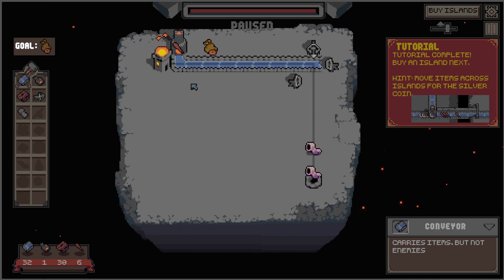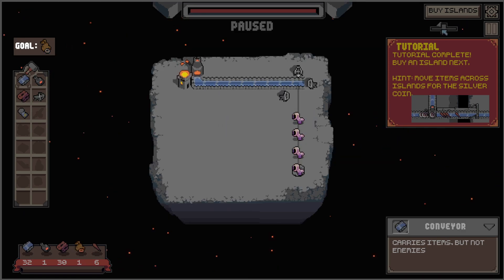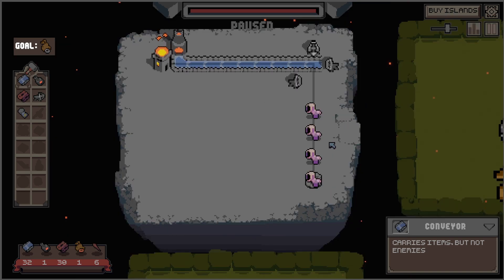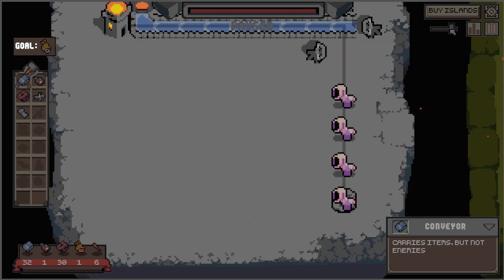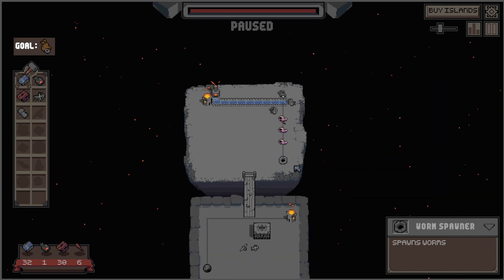Tutorial complete. Buy an island next. Hint: move items across islands for the silver coin. I'll pick this up. I don't know how to move the island. Now let's just buy an island. Oh, I can choose — is that how it works? There is an eye for an eye. Not sure how much it matters, frankly. Let's take the one below.